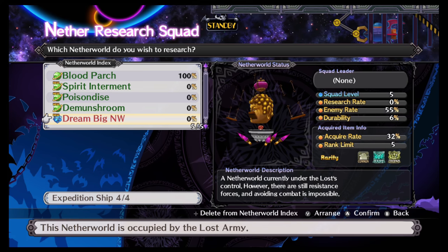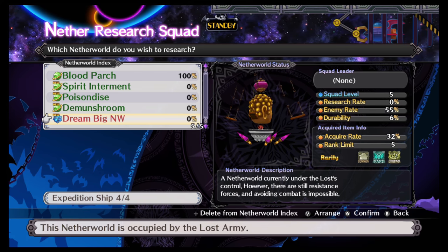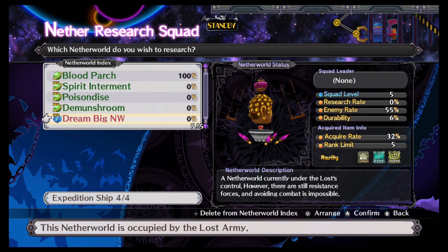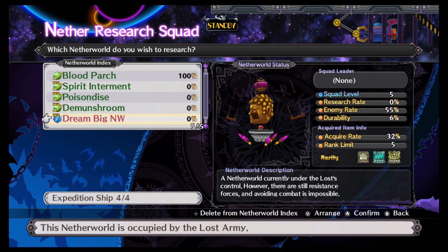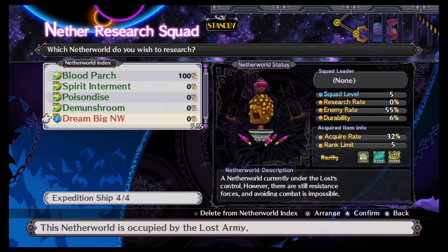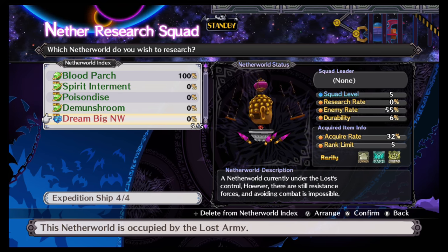Another thing you need to pay attention to is expedition ships — there's four of four. I can only send four ships out right now. That number should increase as you go through the game and unlock things, but for now you've only got four ships, so you can only have four research squads going out at a time.